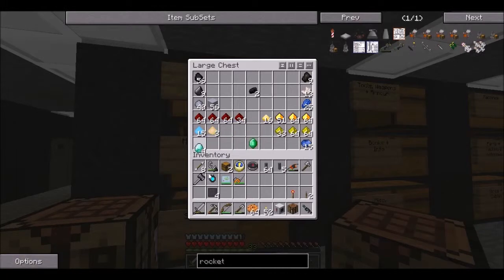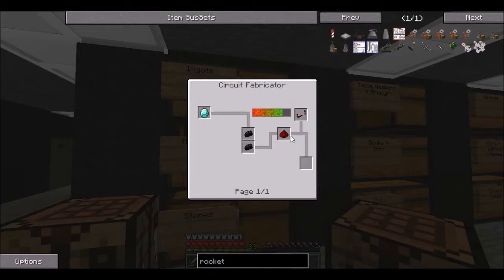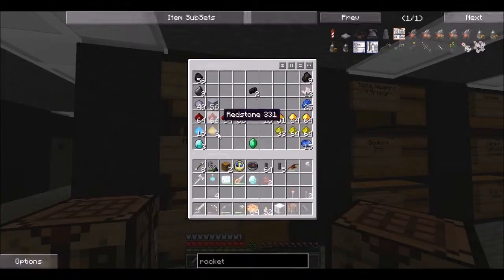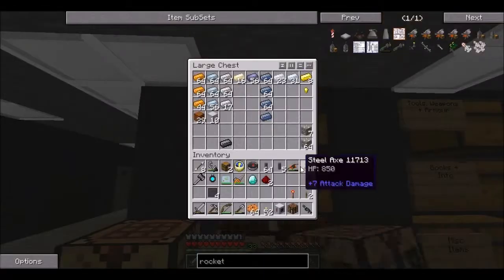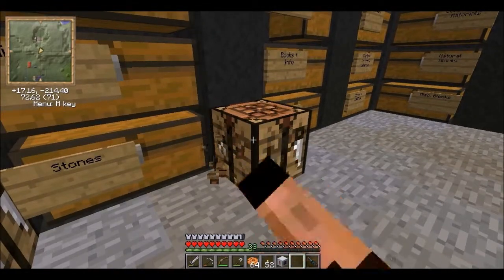Can I use one more ingot just to finish off the NASA workbench? Sure. It's an important part, so yeah we need it. Advanced wafer — we need two more silicon. We have that. Diamond, redstone — and that is three redstones. Lead.